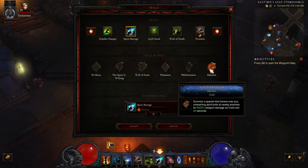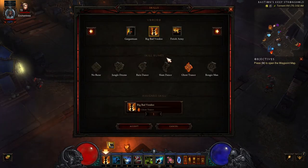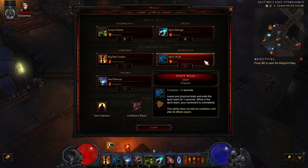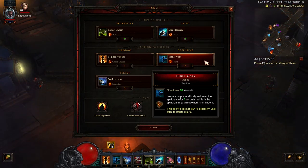Next, we take Big Bad Voodoo, which as mentioned previously, we'll want to use to benefit from the two-piece set bonus. We select the Ghost Trance rune to mainly gain some additional toughness. The next skill is Spirit Walk, which is mandatory for the build. Activating Spirit Walk will make you immune to damage for a short period of time, allowing you to move freely through enemies.